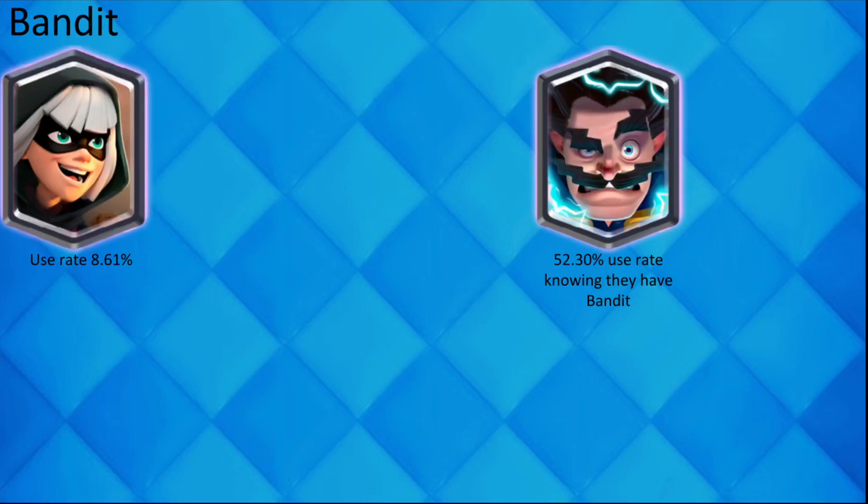When an opponent plays Bandit, it is likely that they also have Electro Wizard. Bandit is really good for rushing, and Electro Wizard is really good on defense. They are both also used in P.E.K.K.A. bridge spam.